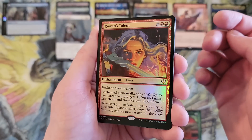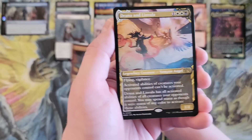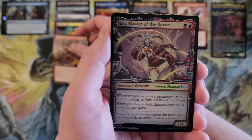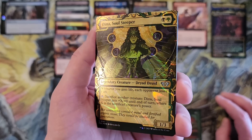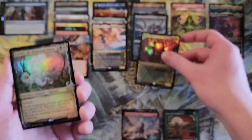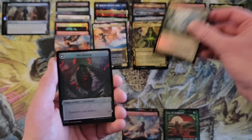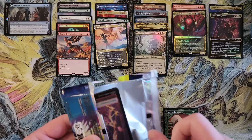Rowan's Talents — these are the commander cards that are not actually in the decks but are only in the set and collectors packs, I believe. Drana and Linvala — cool. Death Greeter's Champion — cool name, it's got dash, that's fun. Dina in the halo foil — oh that looks good. Nath in the showcase and regular foil. Dina, you're an uncommon that's really cool — you go there.